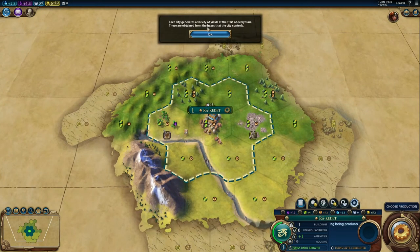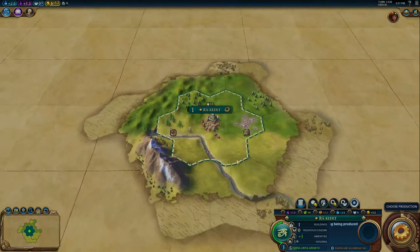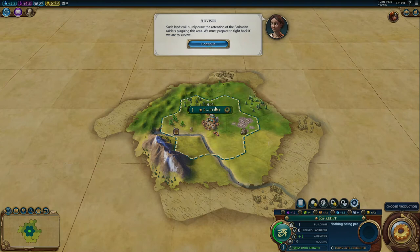We do have some resources. Each city generates a variety of yields. Once you click on the city, you can see these yields: the corn or maize icon shows food — which is two food — and the gear or cog shows production. Food is important for population growth, and production is important for building things in the city. Right now we have one citizen, and one citizen can work one hex within your borders. Growing your city's population is very important. It's important to focus on food early and make sure your citizens work food-rich tiles so that the city grows.